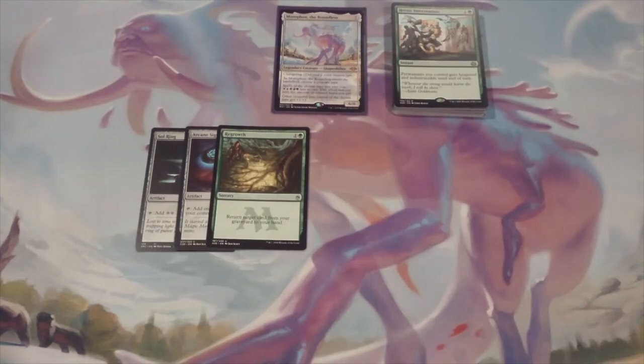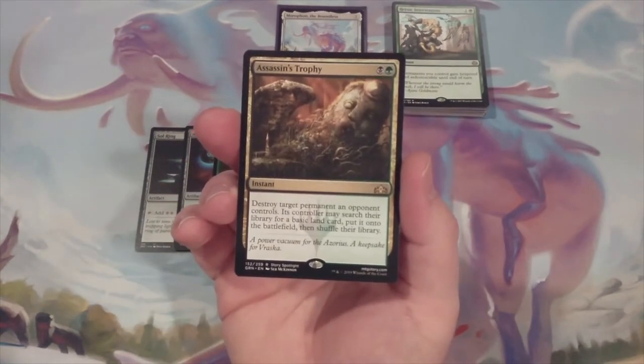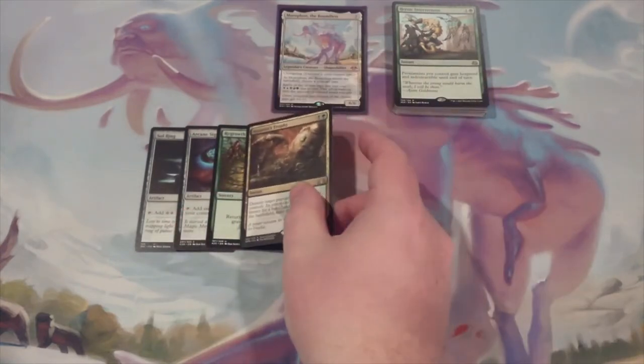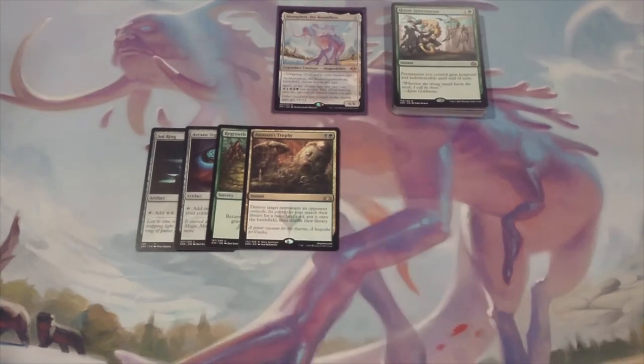Now we're going to move from ramp to removal. We're going to include some targeted removal here — one copy of Assassin's Trophy. We want to destroy any permanent that an opponent controls. We gift them with a basic land, but as we've said many times before, generally the swap is in our favor.